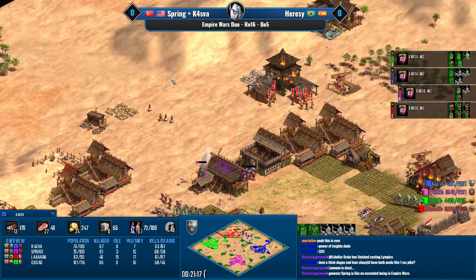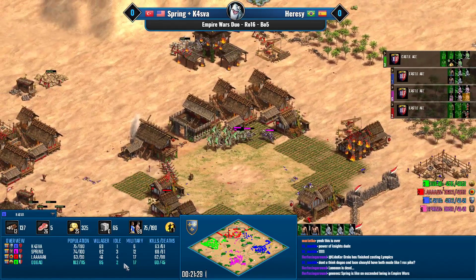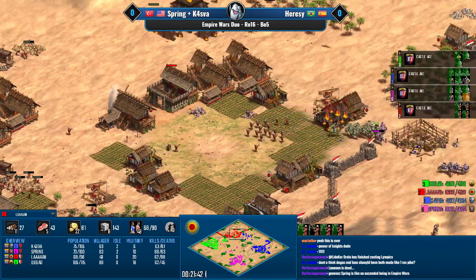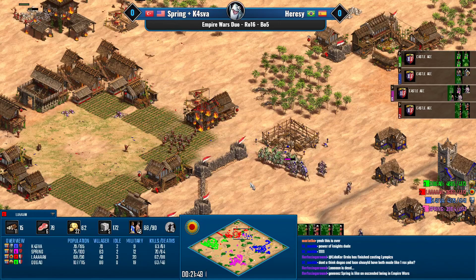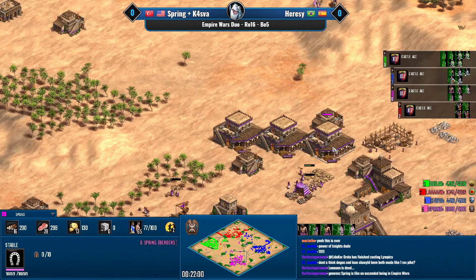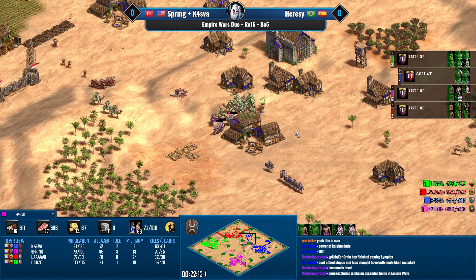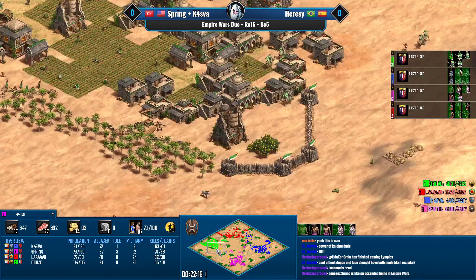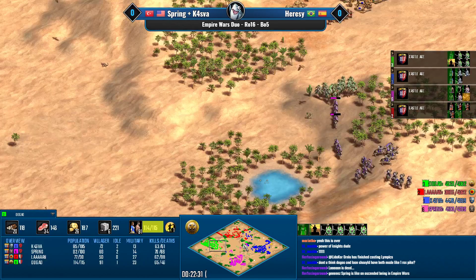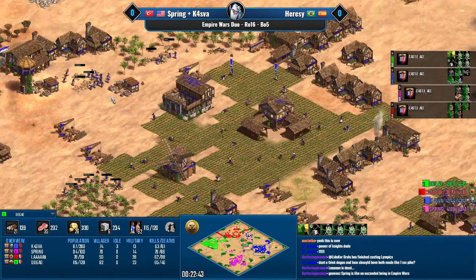Dogao is trying to help as much as possible with camels. You need pikes or camels to deal with the Indian camels — preferably pikemen or Spring's own camels. Dogao now has a crazy camel count and it's 85 eco for Dogao. Lan is probably going to sling him now. Indian camels are still beastly — they could beat back brute force knight play. Spring is finally switching into camels, though he should have done it a bit faster. Dogao's eco is 91 villagers — the best in the game by far.